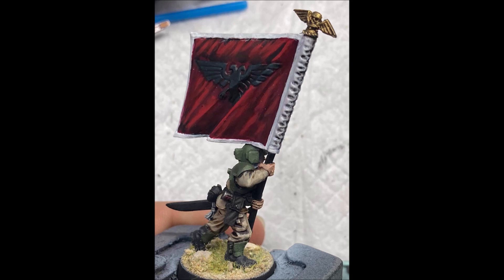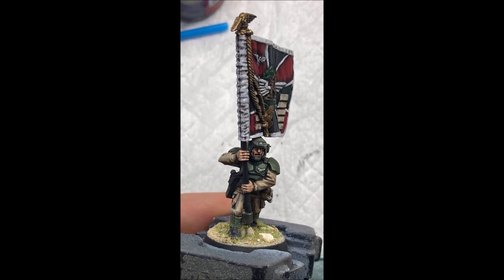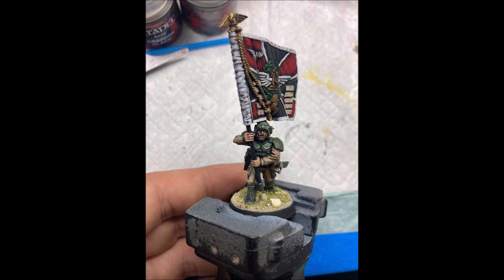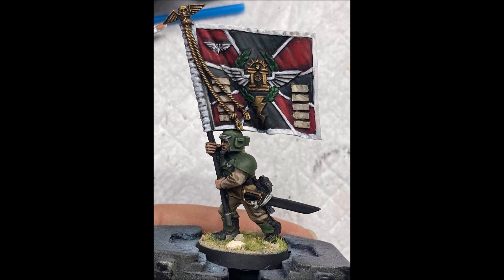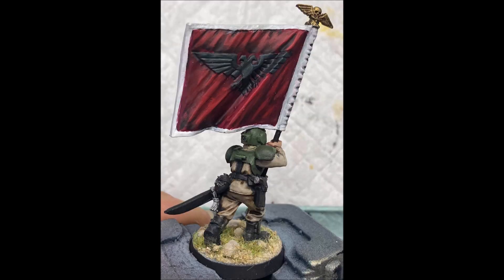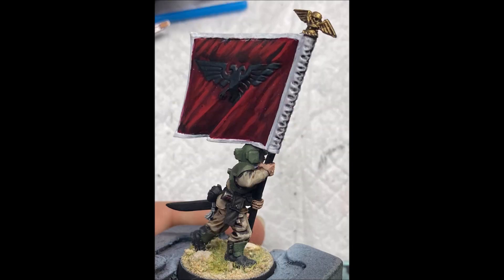Right, first things first. Conscripts on paper are rubbish - we all know this. But what if they weren't? What if you could take conscripts that could shoot like Imperial Guardsmen and obey orders like Imperial Guardsmen? That would be pretty cool, wouldn't it? That would solve all the problems. In today's quick tip tactical video I'm going to be running you through exactly how you can get conscripts to automatically accept an order every single time and to shoot properly every single time.